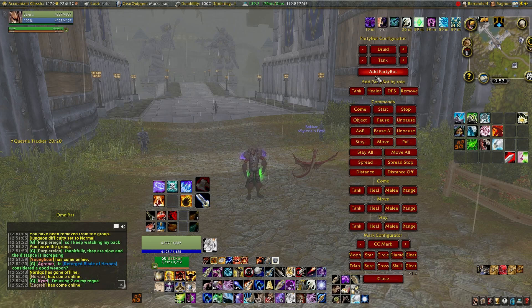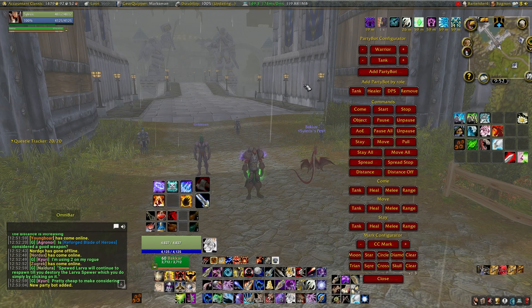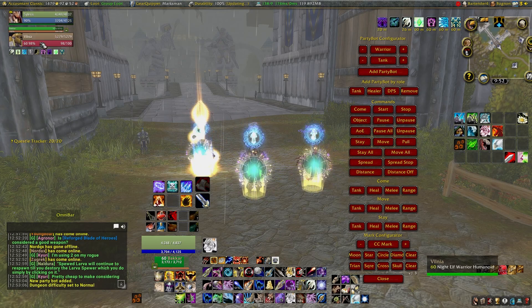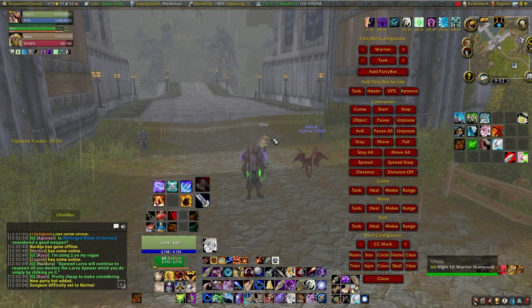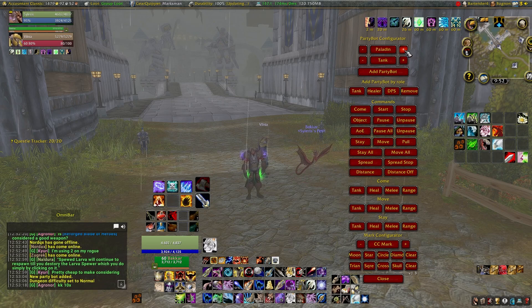At the top you'll see the words Warrior, Tank, and Add Party Bot. If you press Add Party Bot, an AI bot player will be added and a party will be automatically created. You'll see a plus and minus symbol to the left and right of the words Warrior and Tank. By clicking those buttons, we're able to select different classes as well as their roles.